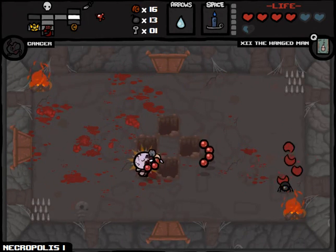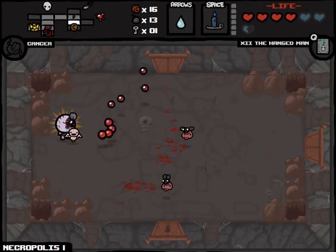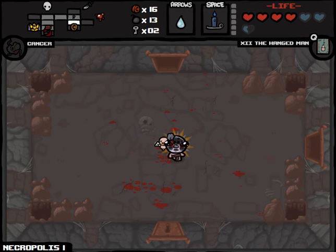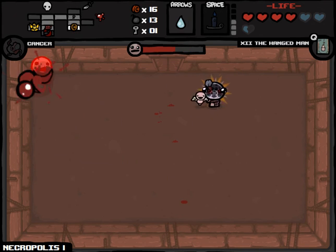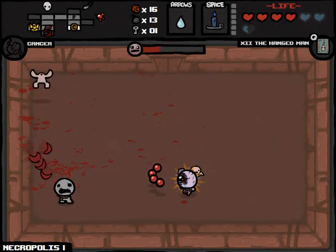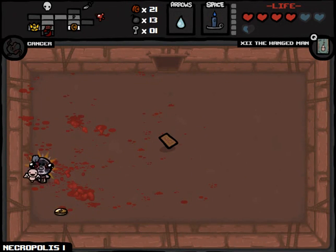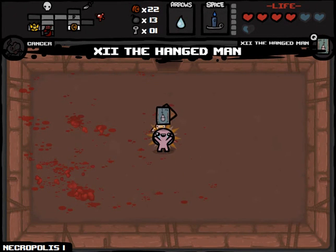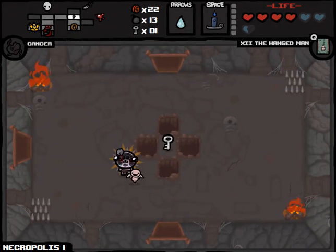I used to be under the impression that you could get two spacebar items from a shop, but I believe that has been taken out of the game in a somewhat recent — probably six months ago — style update. So we could always buy Spirit Hearts or extra keys or anything like that. Probably don't need to buy bombs at this point. I'm firing so quickly! I really want to get Mom's Purse on the next floor. That is going to keep us from having a very rude awakening when I pick up the Polaroid and end up getting rid of the Cancer Trinket.